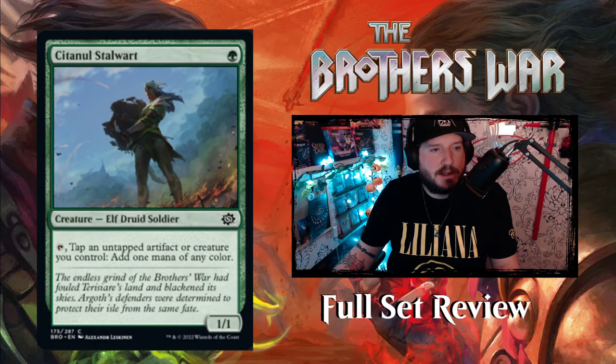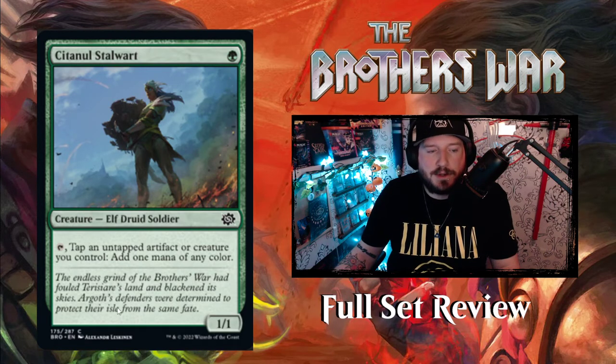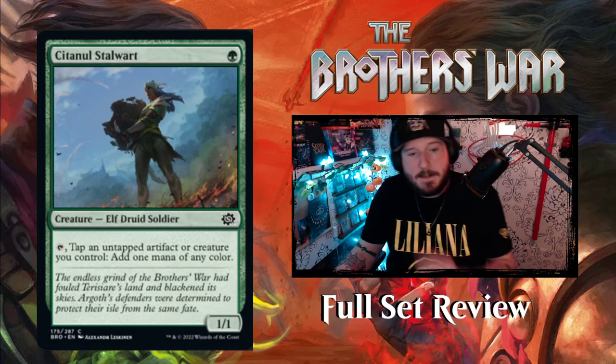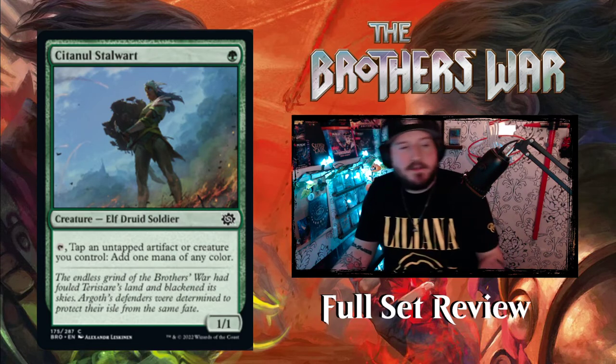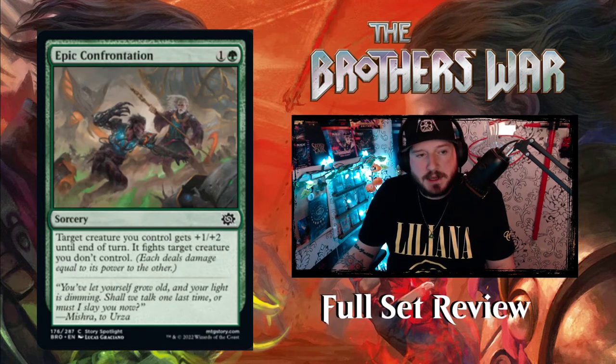Next up we have Sentinel Stalwart — 1 green for a 1-1 Elf Druid Soldier. You can tap it and tap an untapped artifact or creature you control to add one mana of any color. Pretty good — not bad for a little mana dork. It's better than the Dominaria United one-drop in green, which was completely useless.